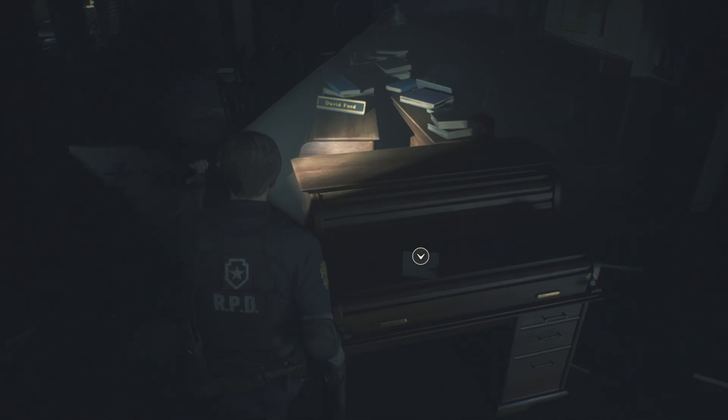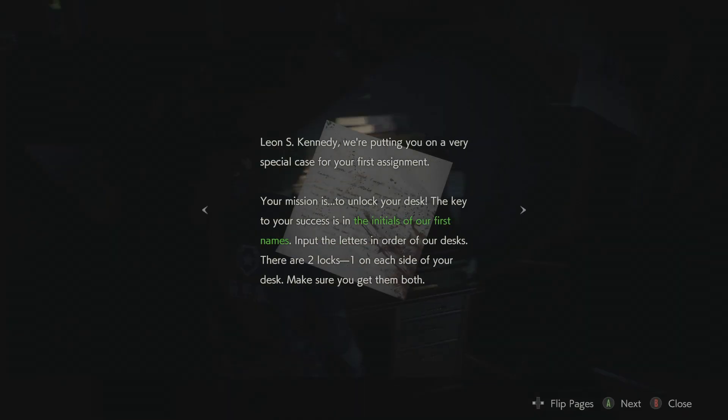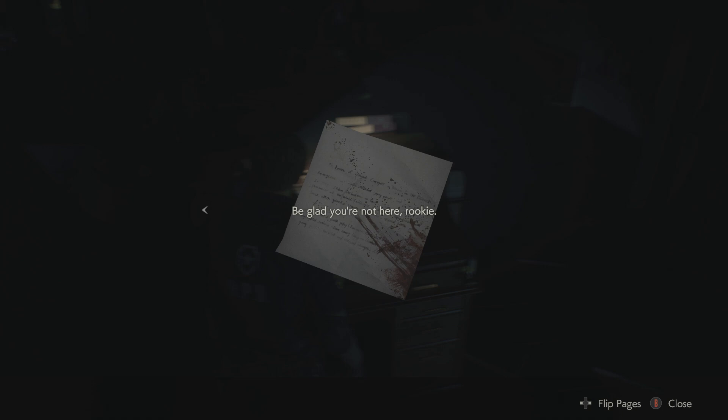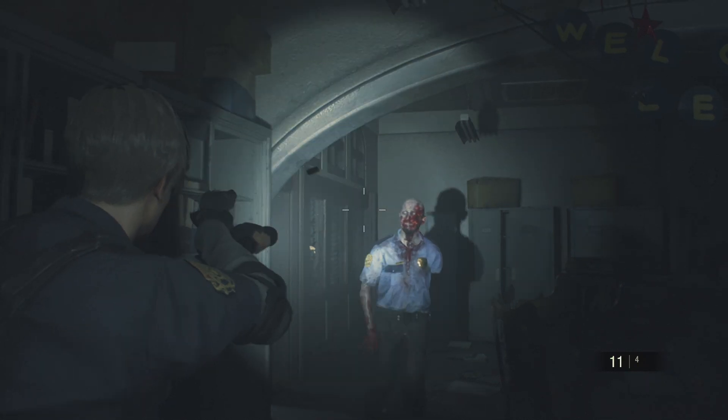Oh boy, another one! 'Rookie's first assignment - Leon S. Kennedy, we are putting you on a very special case. Your mission is to unlock your desk. The key to your success is the initials of our first names, put the letters in order of our desks. There are two locks, one on each side of your desk.' So we've got a puzzle in here. 'Your first test is to remember your fellow officers' names. Good luck Leon. It might take a little work.' Lieutenant Rana. Scrawled in a corner between drops of blood: 'Be glad you're here, rookie.'